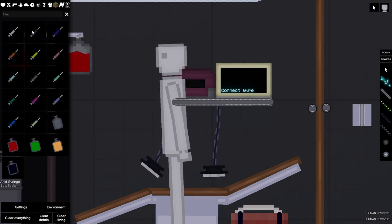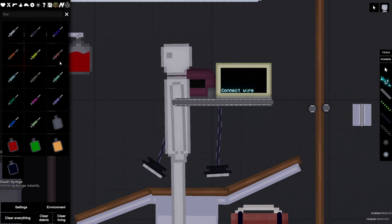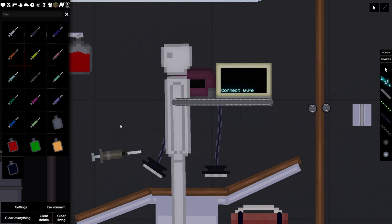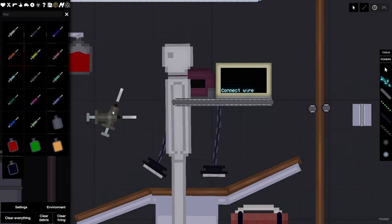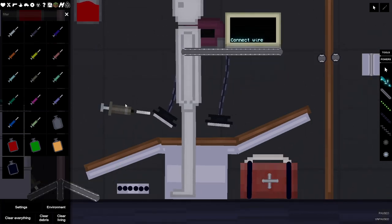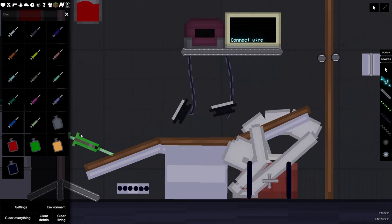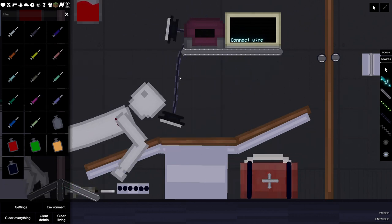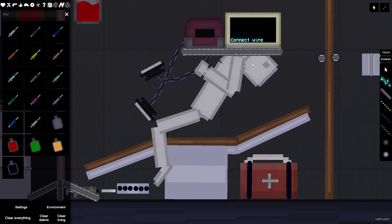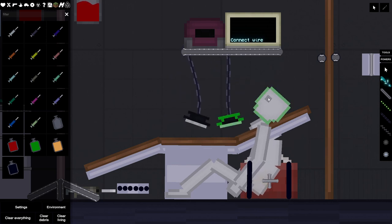Where's the go limp? You need to go to sleep, man. Okay, we got acid syringe, bone eating, coagulation, death, adrenaline, life, knockout — here we go. We need ourselves a knockout syringe. I just spawned another one in — knock out syringe. All right, go to sleep Simon, lay down on the thing. I mean, I guess that's fine.